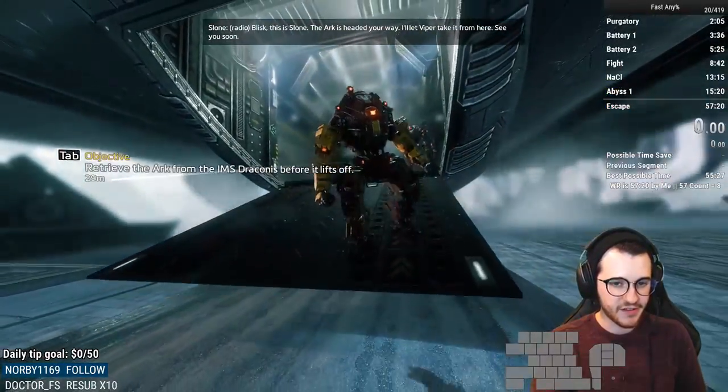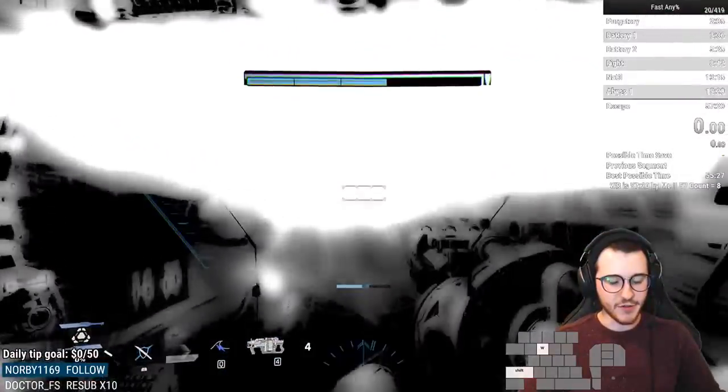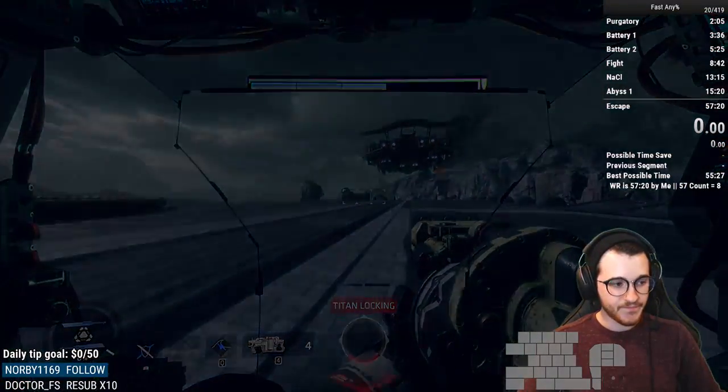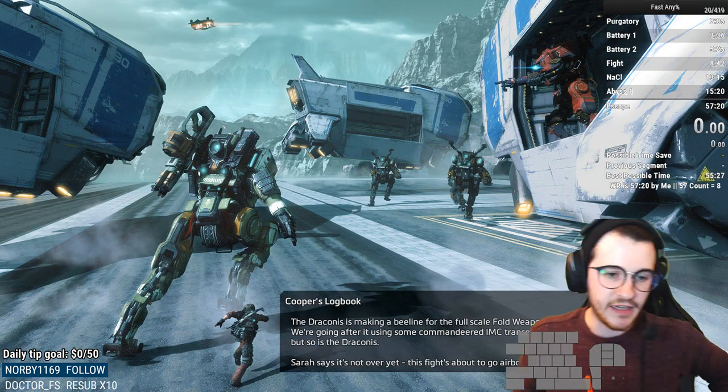After this cutscene plays out, the final movement is really simple: dash, phase dash, dash on the ground. And that's Trial by Fire.